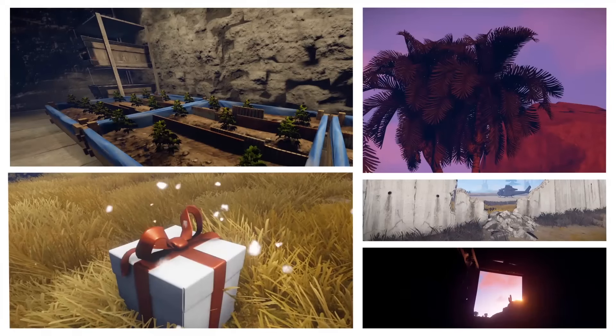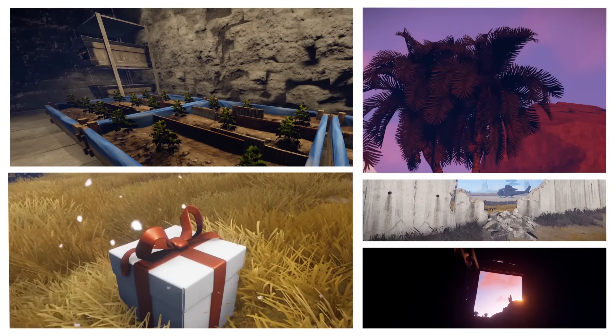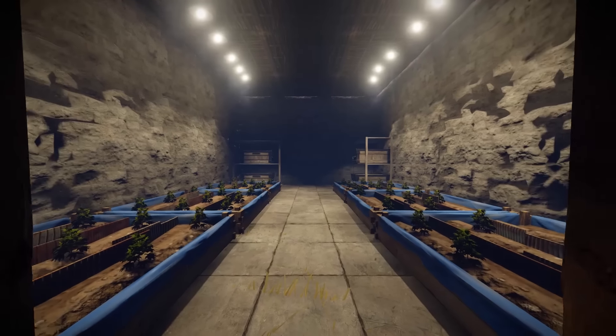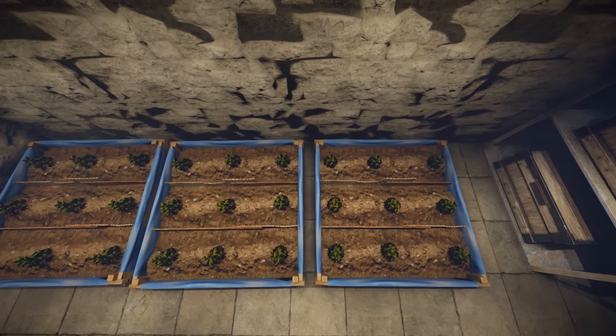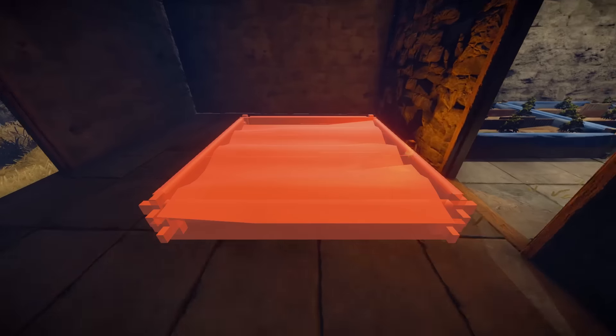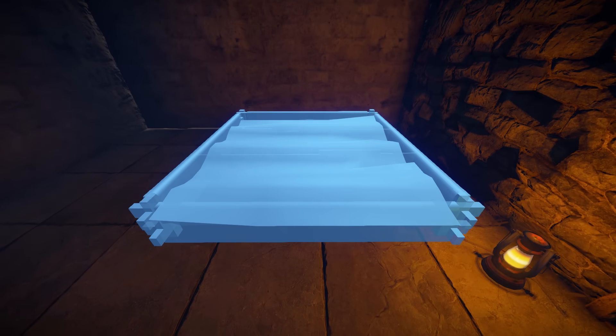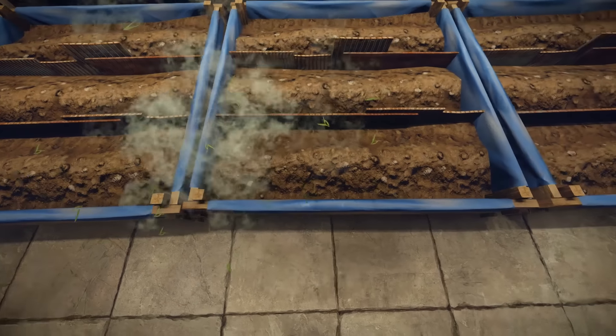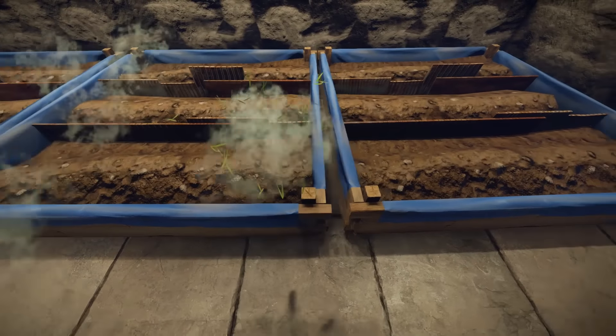Hey guys, it's Putty from the Rustified Official Servers here with a quick overview of this Thursday's update. If you have a green thumb you'll be excited for this update as the team has introduced the option to grow plants indoors. The large planter can be placed on foundations and it also allows you to plant up to nine seeds. To increase the growing rate of your plants, place lights over top of them.